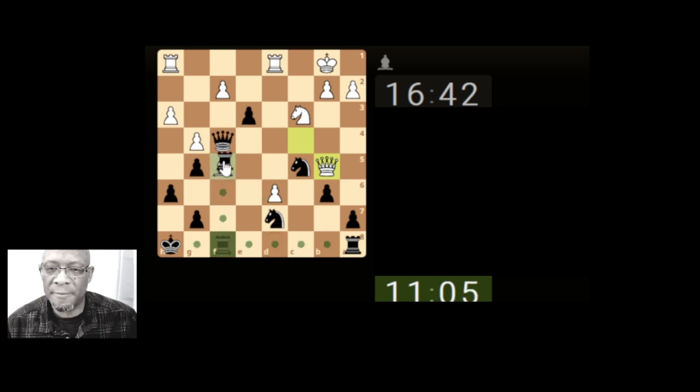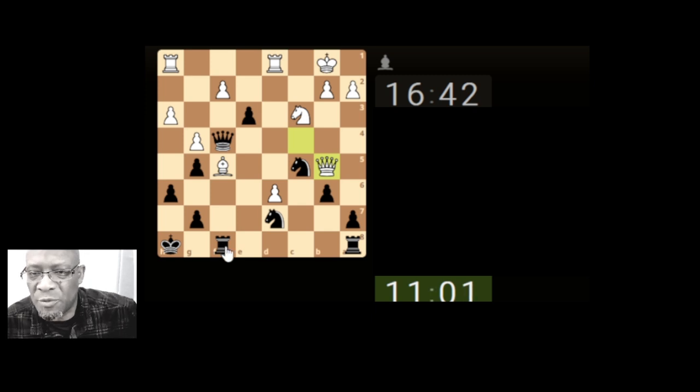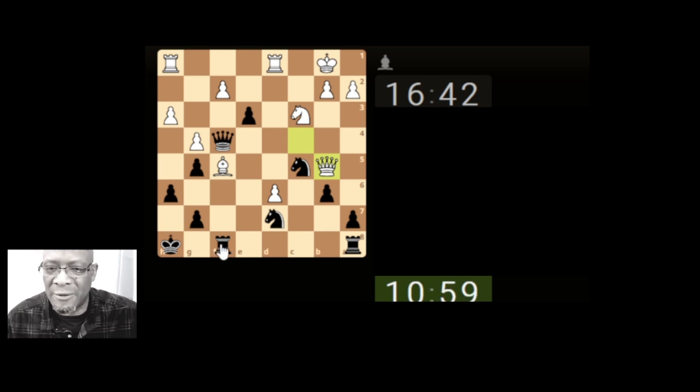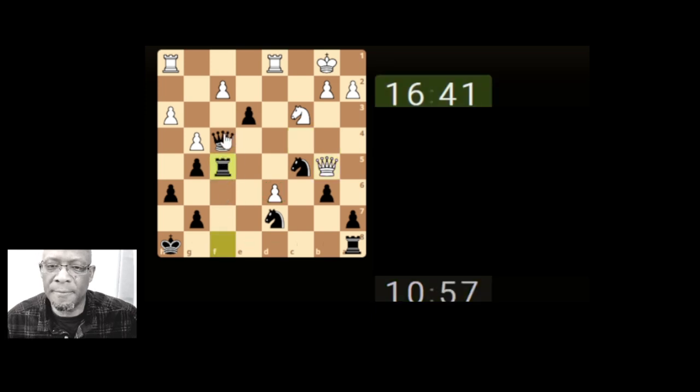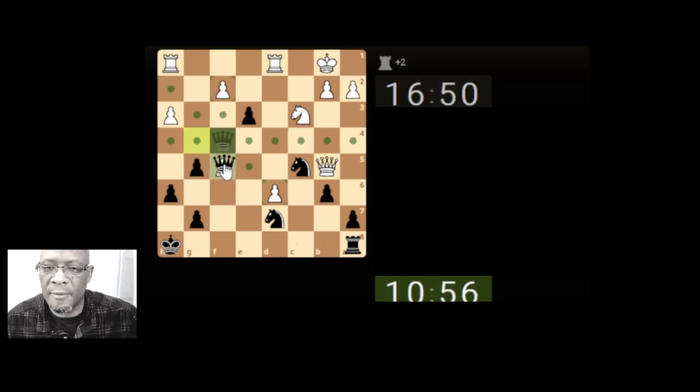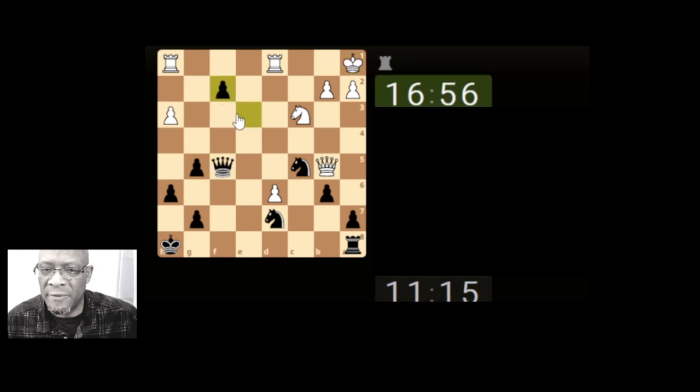I'm going to risk it for a biscuit. I think positionally we should be okay. Yes, we're going to be down a rook — being down the exchange might not be that bad in this situation, because they're really looking to get this pawn down. I'm going to take the bishop. I've talked myself into it. Get the check on, take this pawn. Highly advanced pawn — it's not going to last there too long because they'll double and triple up on it.